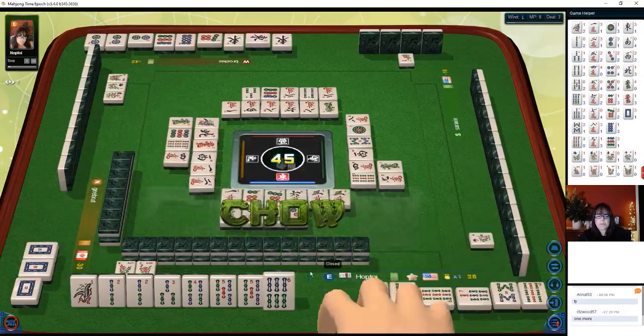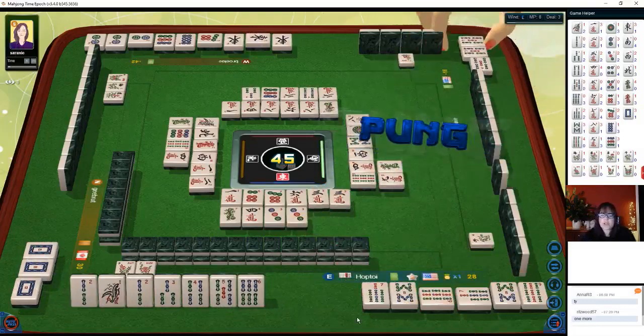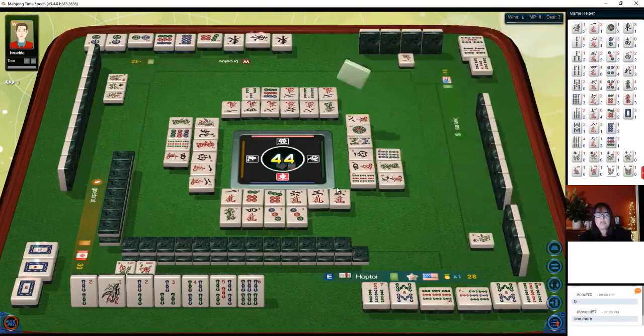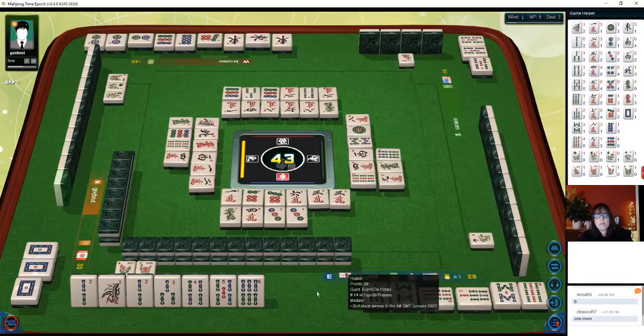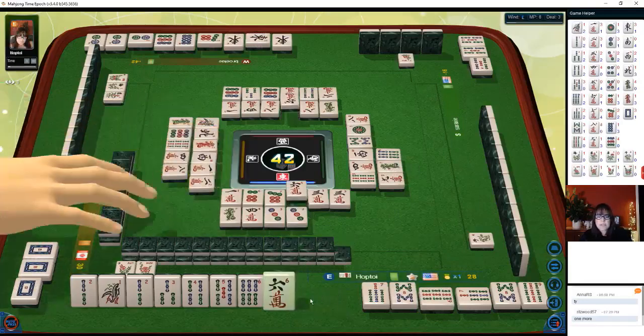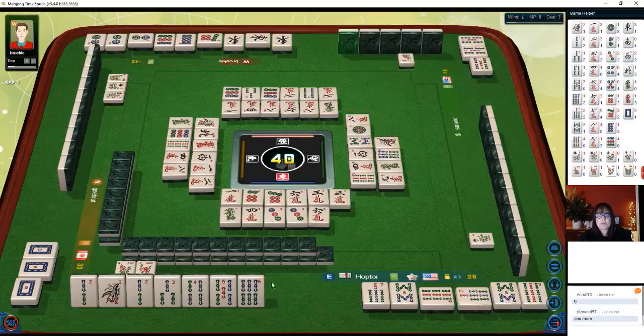Let's chow: one-two-three, four-five-six. Two bam — let's get rid of the five bam. Now we have a full flush and a pure straight. We're ready to win on a two bam. That three bam would have given us a win, but I didn't see it — I had my tiles arranged for the pure straight. We're still ready to win on full flush plus pure straight, and we have a pure double chow also. This will be a big hand if we can get that two bam.